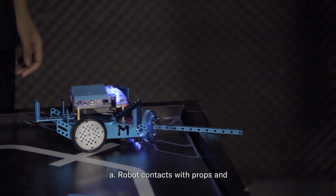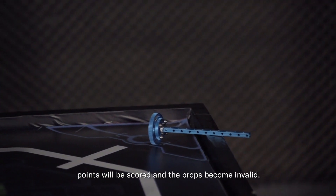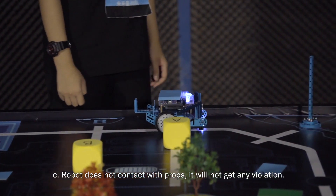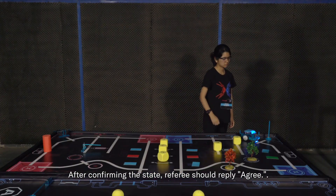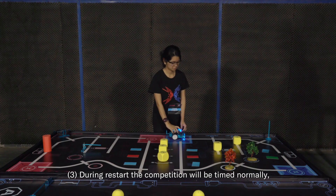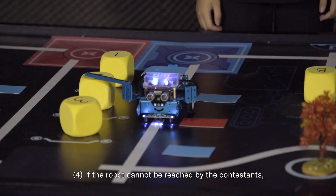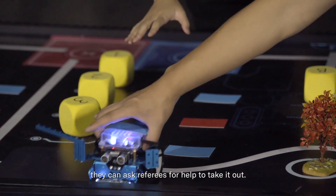The three restart states are: A) Robot contacts with props and teams scored points partly or totally — points will be scored and props become invalid. B) Robot contacts with props but teams do not score points — points will not be scored and props become invalid. C) Robot does not contact with props — no violation. After confirming the state, the referee should reply 'agreed' and the contestant can take and restart the robot. During restart, competition timing continues normally. Ask the contestant to restart the robot within the starting area. If the robot cannot be reached by the contestant, they can ask the referee for help.